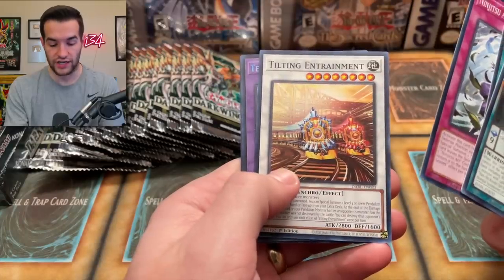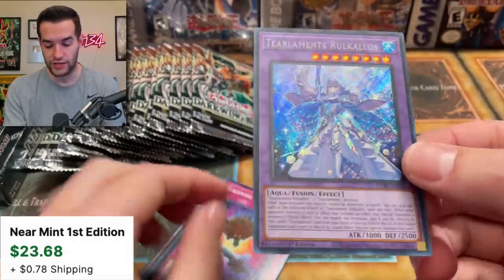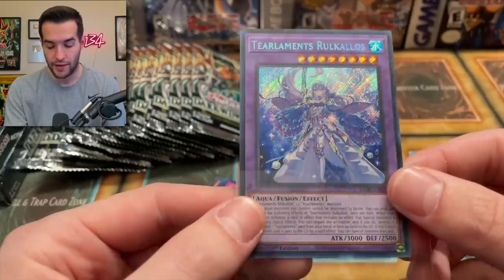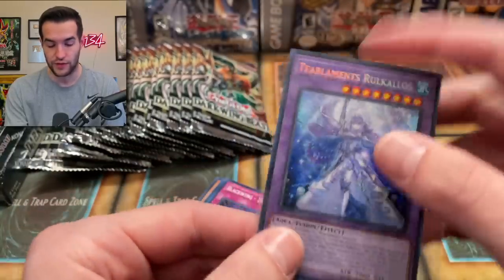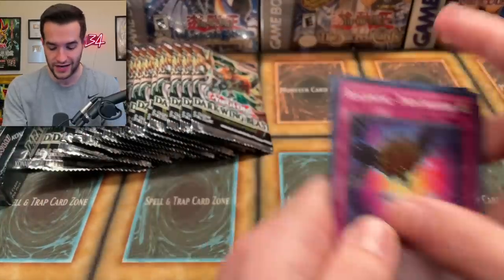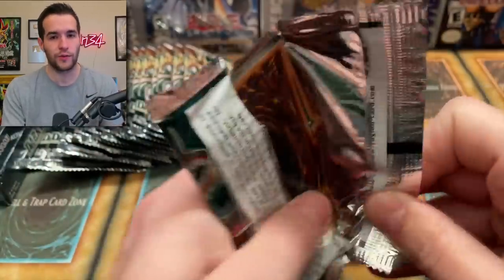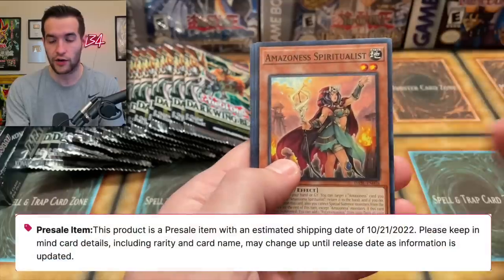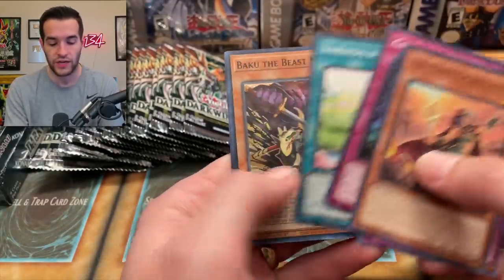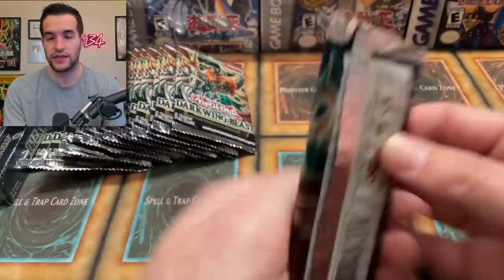That looks like a Tier Elements Secret Rare — the Rune Kalos. I assume this is a good card because Tier Elements are really strong and it's a Secret Rare. The prices will be popping up, I hope that TCG Player is working when I'm actually editing this video so I can put some prices in there. Keep in mind on these new releases that are out for OTS stores but not for TCG Player, the prices are very high because only specific verified stores can post this stuff for sale.